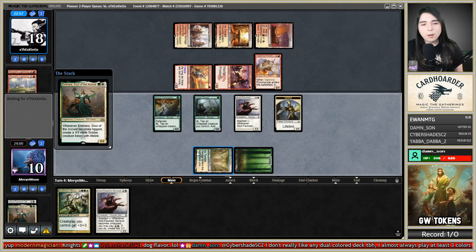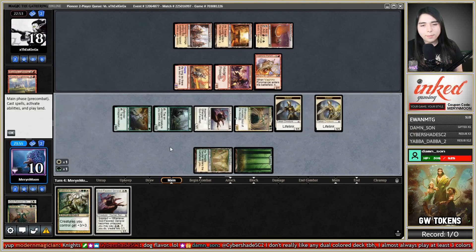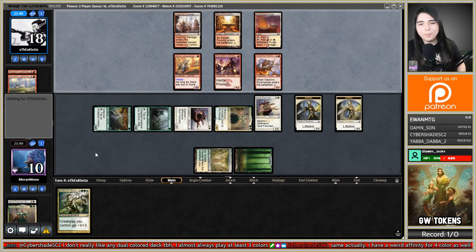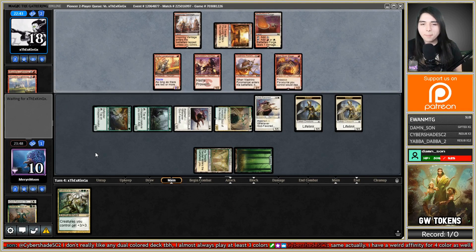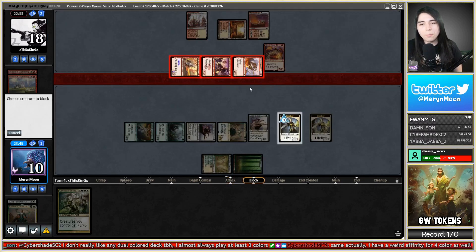Let's play Amara. Tap for white, tap for green, tap Amara for a thing, play another one. I'm just going to pass and leave up a couple lifelinking chump blockers. Soulscar Mage. Now I have so many Dogflavored Generals that they're not going to deal with them anymore — they got two cards left. They are swinging everything. Alright, well I'm going to do some blocking.